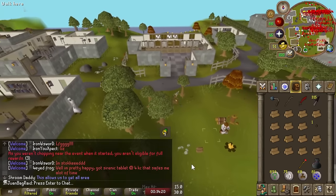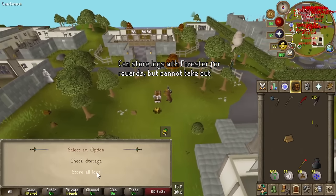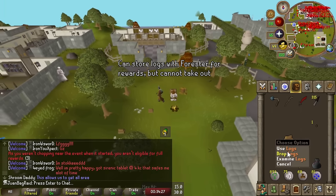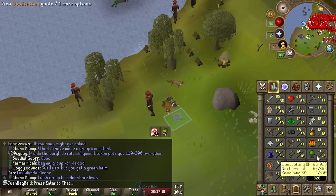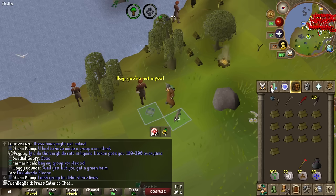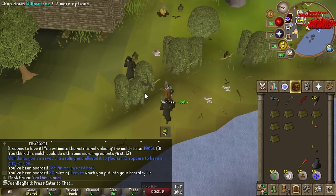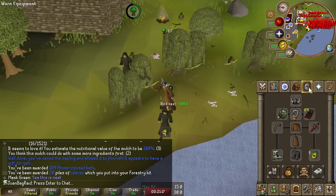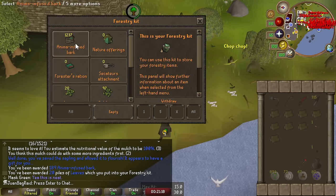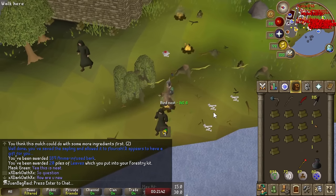Done with the oaks - 300 oaks, sweet. Let's go get the willows, going to Draynor. We got our second event, the fox one, which gives some bonus hunter XP. After a few events I have about a quarter of what I need. Seems to be about 1k anima bark an hour.